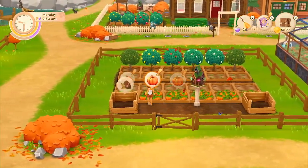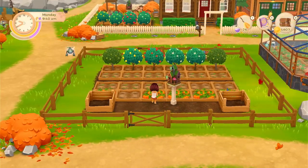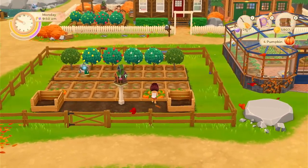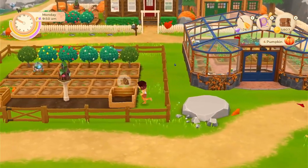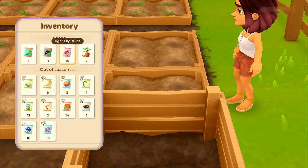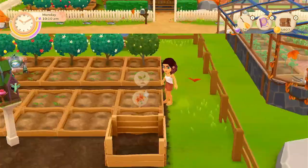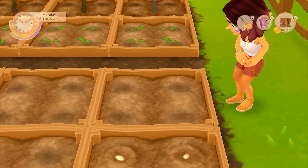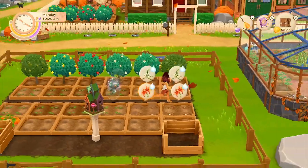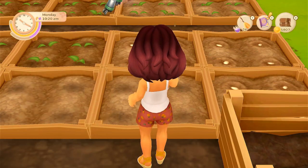We've got some more pumpkins that are ready — we'll collect those. And we've got a couple more. Now what should I plant there? I guess I can plant some more of these tiger lily bulbs. There's some open space back here too, might as well fill them in.